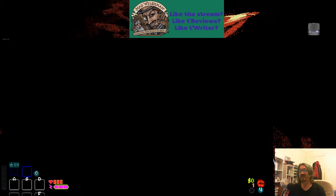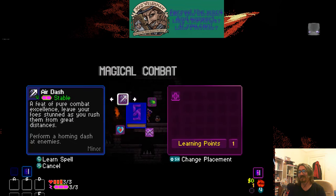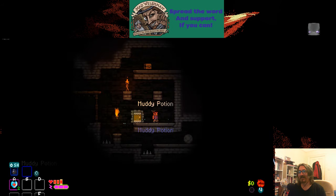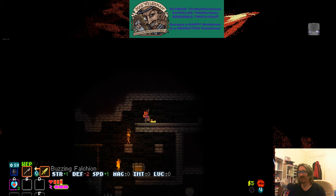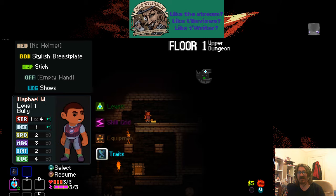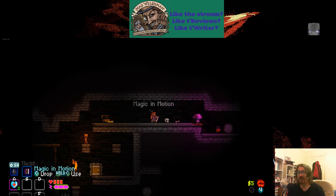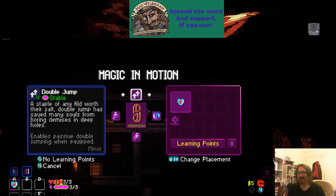I swear I can get floor three or four in this most of the time. We'll get Cure for now. Traits — we are actually really good at spears, and this means we can stab up. Magic in Motion — oh, we want that, but we'll have to leave it.